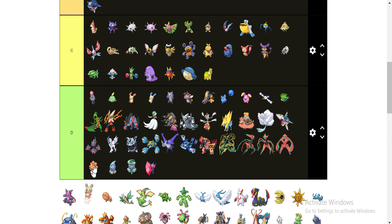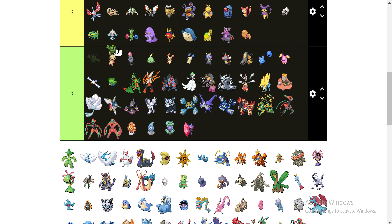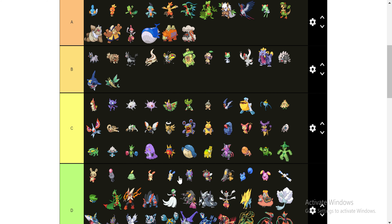This guy's going down here in D. And so is Spinda, because I hate Spinda. His evolution can go up in C, I guess — I don't even know if he was in this generation, but he's okay. Trapinch is going to go down there in C. His evolution in B. And then Flygon is going all the way up to the S tier. Flygon is awesome — one of my favorite Pokemon to use. I didn't get to use him in this Let's Play, but he's really good.